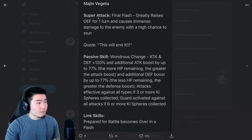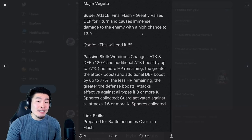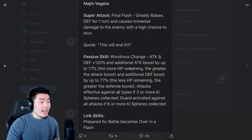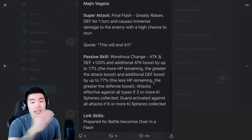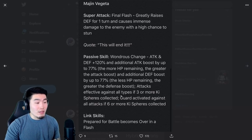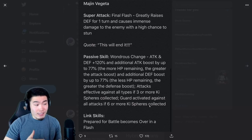Moving on to Majin Vegeta post-transformation: his Super Attack greatly raises Defense for one turn and causes immense damage with a high chance to stun. His passive is Attack and Defense plus 120%, additional Attack boost by up to 77% the more HP remaining, and additional Defense boost by up to 77% the less HP remaining — same as before, just bigger numbers. And attacks effective against all types if three or more Ki Spheres are collected. The Goku gets this at six Ki Spheres, while Vegeta gets Guard activated against all attacks if six or more Ki Spheres are collected. So he's going to be very, very tanky.